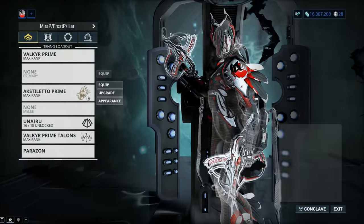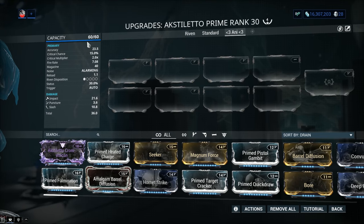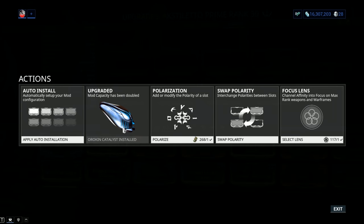Now let's have a closer look at what we're dealing with. Mod capacity is 60 out of 60, and if you're comfortable with only 30 out of 30, jump into actions, plug in that Orokin Catalyst, and double that mod capacity. There was a time when I would say plug in the Catalyst, all the Forma you need, and max it out — that was when the Akstelero Prime was a top tier weapon. That time is gone. Don't get me wrong, it's still a strong weapon, but it's definitely not top tier material anymore.